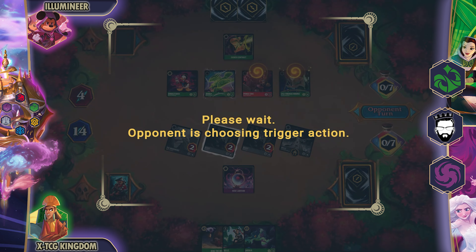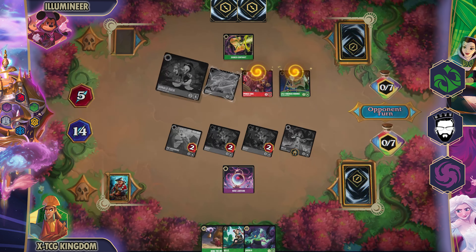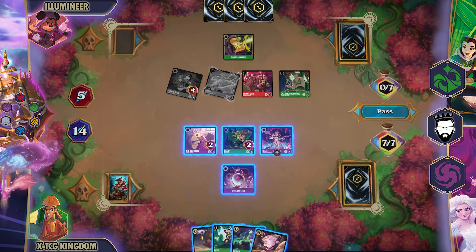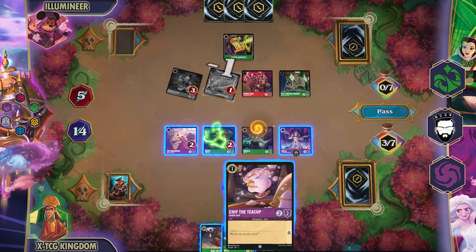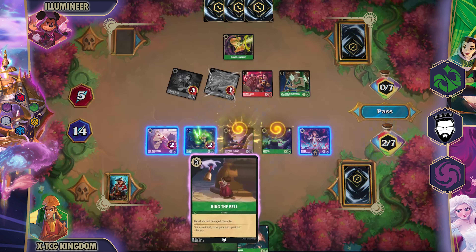Now they bring out their next Lyle, which is quite annoying because they're not really getting more lore on their side of the field — they're just delaying the inevitable for my side. They do have a Diablo now, so they can still get some more draws off. There's the damage I need for Donald Duck. I have the Rose Lantern that lets me move damage to other characters, and then I can use my kill action in hand. Noticing this, I moved the Donald to the wrong character — I did it to the Diablo when I should have done it to the Lyle — then used the kill action on Lyle.